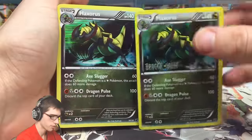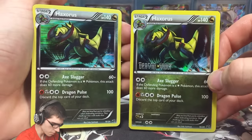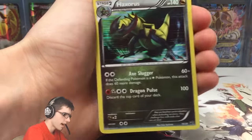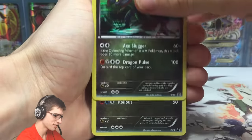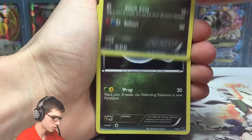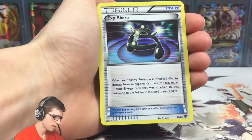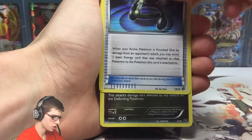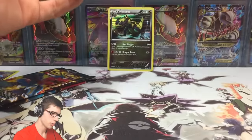As I was pointing out before, you can see the difference between the two holo foil patterns. I was missing that Haxorus in this holo foil pattern — that is a good start! We also got a Shelgon, a Dratini which is number one, an Exp. Share, and a Salamence.